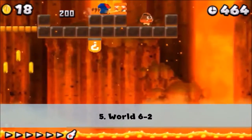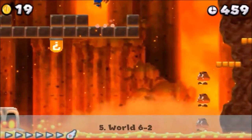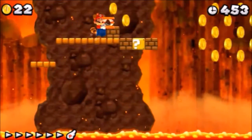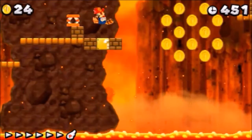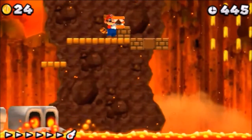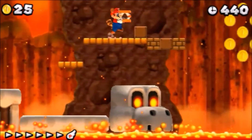Kicking off this list is World 6, Level 2. This level has Mario riding spine coasters. For the first ride, along the way, several Goombas will make their way onto the coaster with Mario, and he should either avoid or kill them. Once the coaster stops moving, Mario will see the pipe to the next area. Not much, right? Well, the second ride makes up for that.